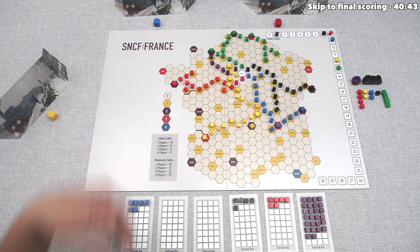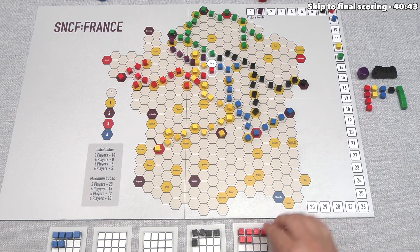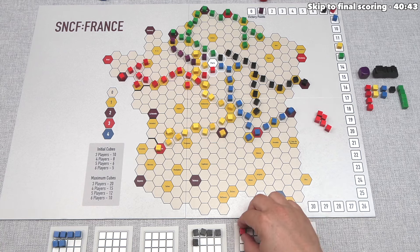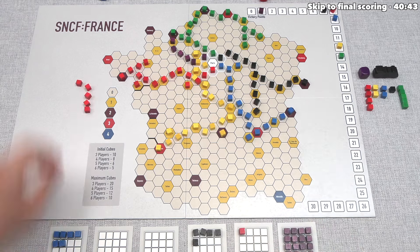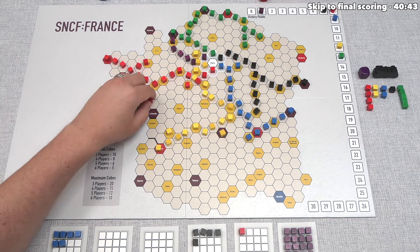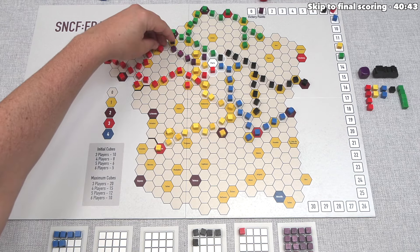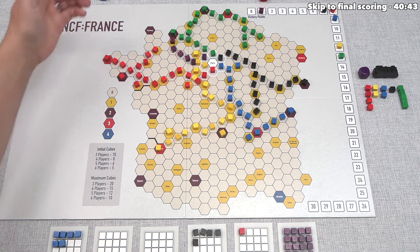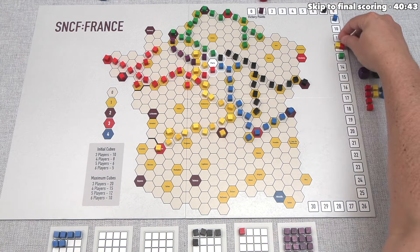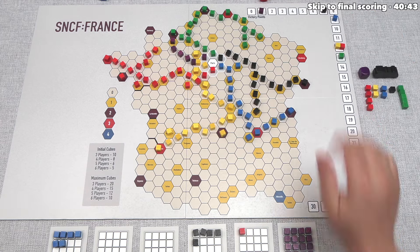Blue builds with red again, placing five cubes — leaving one red stock remaining. They connect up the red city and extend further with two remaining cubes, hitting a red and a yellow city: three plus one is four extra points, bringing red from eight up to twelve. Red then sells a black stock to buy two blue, liking blue's value more than black at this point.